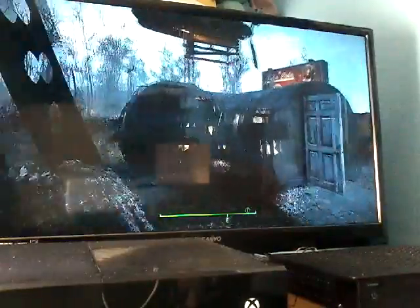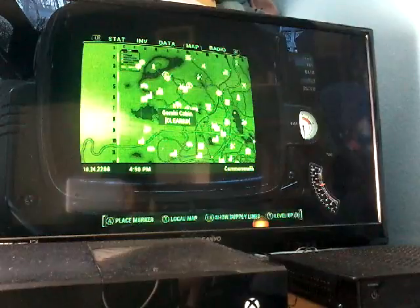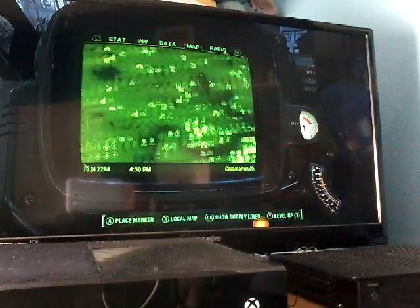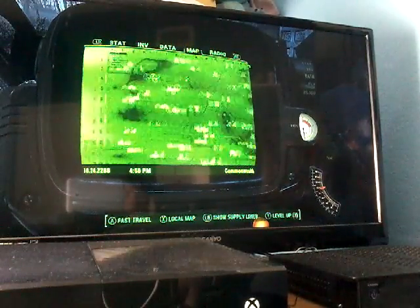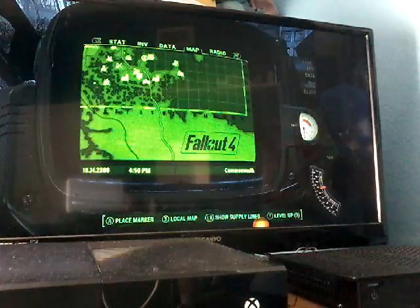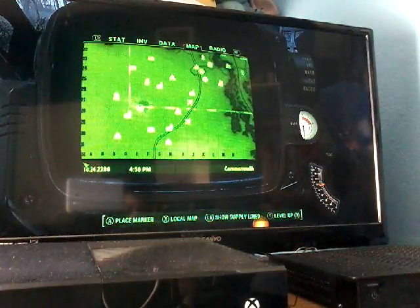I think I've downloaded a few more mods, because somehow my map is different. I do not remember installing a mod about changing the map at all. Right now the background is much brighter, the roads are much more highlighted, and there are coordinate numbers or letters. I do not know what happened — and there's a little Fallout 4 logo right here. This is weird.